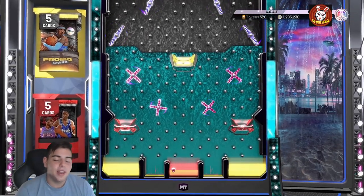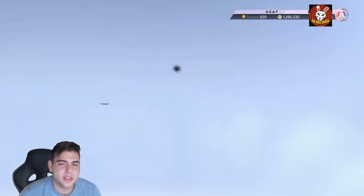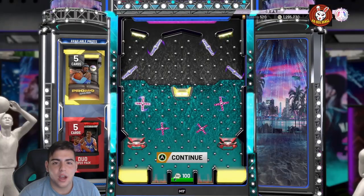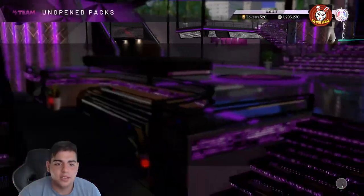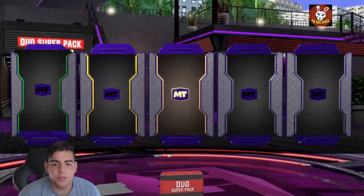Okay, let's see what we get. If we get an opal, I'm screaming. I don't think anything really that good is in the super pack, but we're about to find out. Let's see what's good — reveal all — Emerald. That's classic.